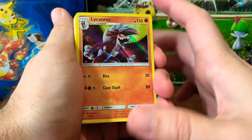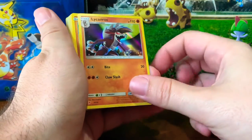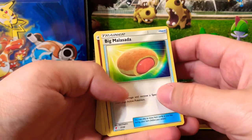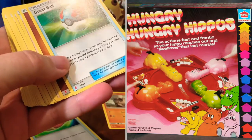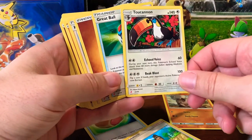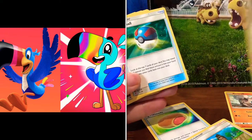We are back with the other deck of the Sun and Moon Trainer Kit with the holographic Lycanroc, Rock Ruff, Rock Ruff Energy, and the Big Malasada — which I would like to have right now because I am very, very hungry. More energy, Great Ball, more energy, Trainer Howe, and Incineroar. I just pulled this from another deck but it was holographic, so this is slightly less exciting but still very, very Fruit Loopy.